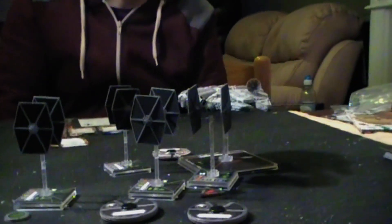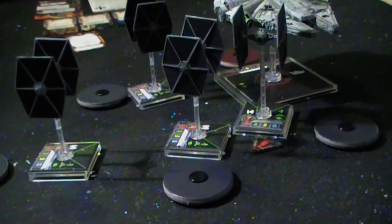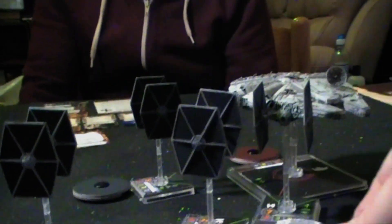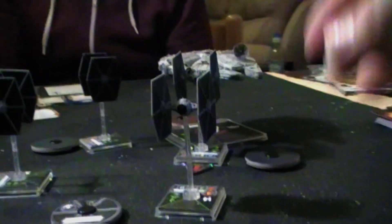We're back to activation turns — this is turn four. Starting off again with the Black Squadron Pilot, who's gone for a sharp turn one. Hopefully we'll be able to perform this maneuver without getting too much in the way of Mauler Mithel. We're going for focus — we're going to be brave.